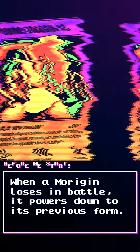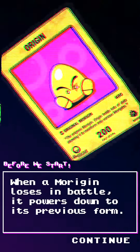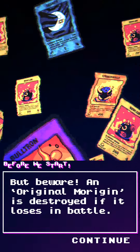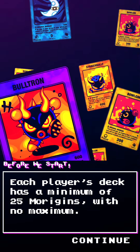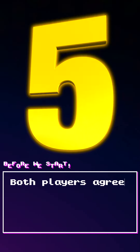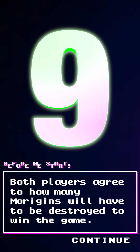When a Morrigin loses in battle, it powers down to its previous form. But beware — an original Morrigin is destroyed if it loses in battle. Each player's deck has a minimum of 25 Morrigins with no maximum. Both players agree to how many Morrigins will have to be destroyed to win the game.